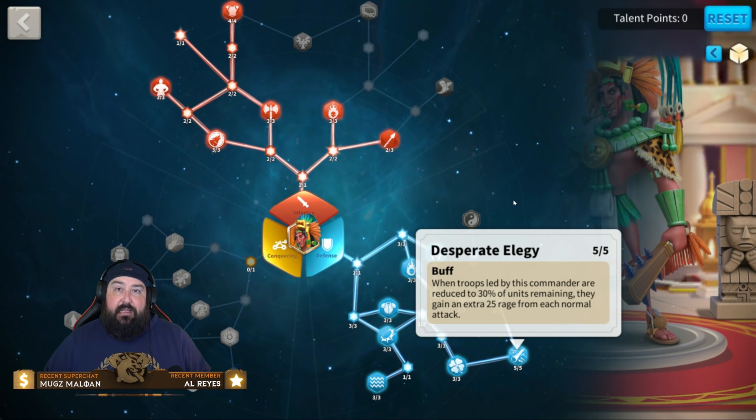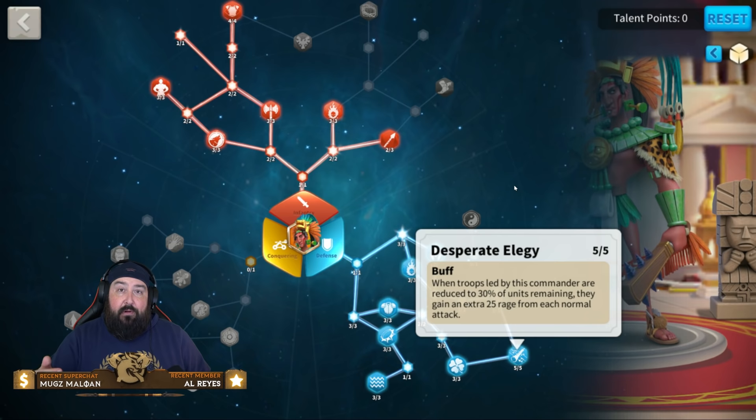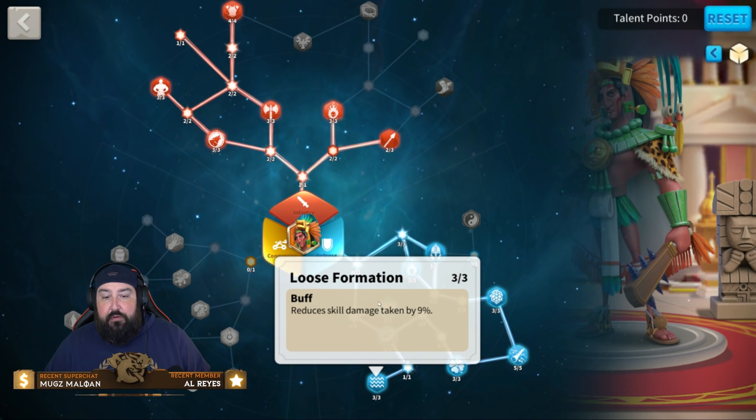This does not go away. As long as your rally is up — even if it's reinforced — you will still be getting the benefits of Desperate Elegy. I know it makes no sense, but in the reports you will see Desperate Elegy triggering almost immediately once you hit that rally on whatever target you're trying to hit.